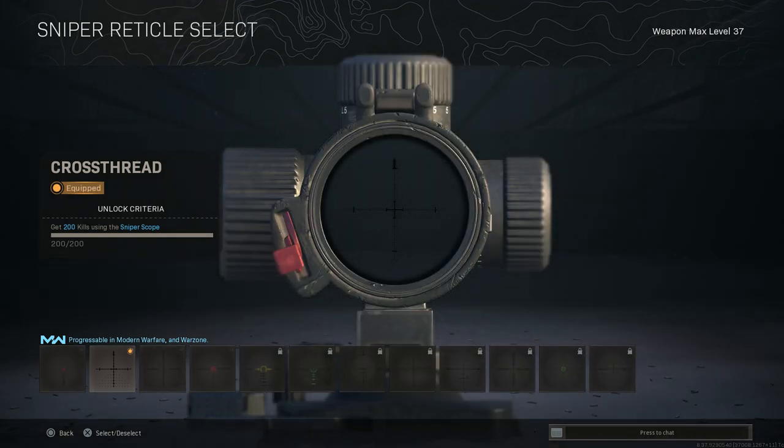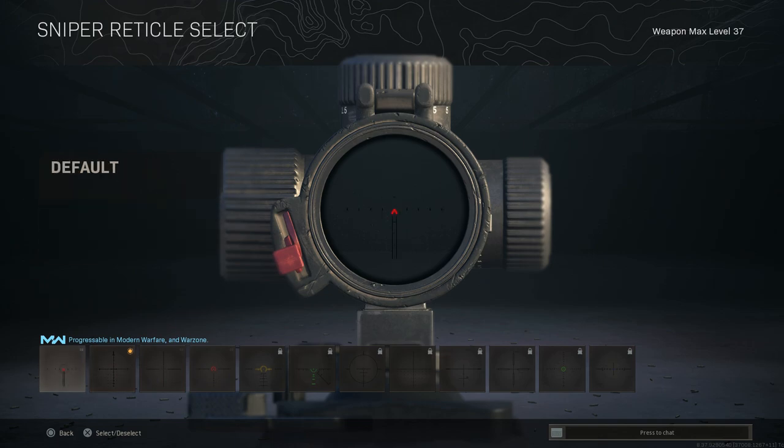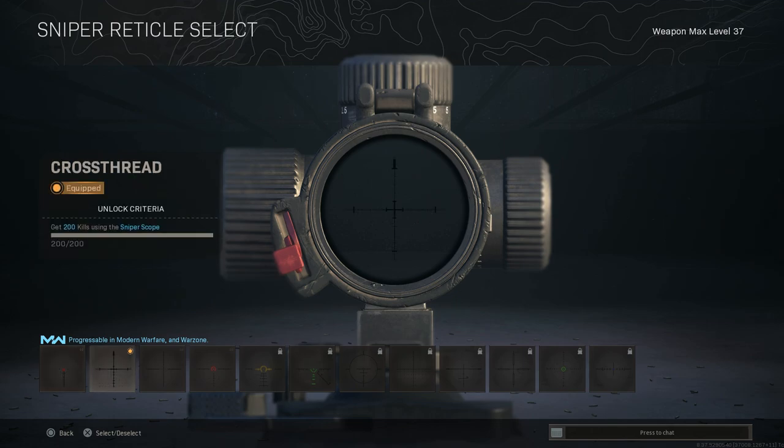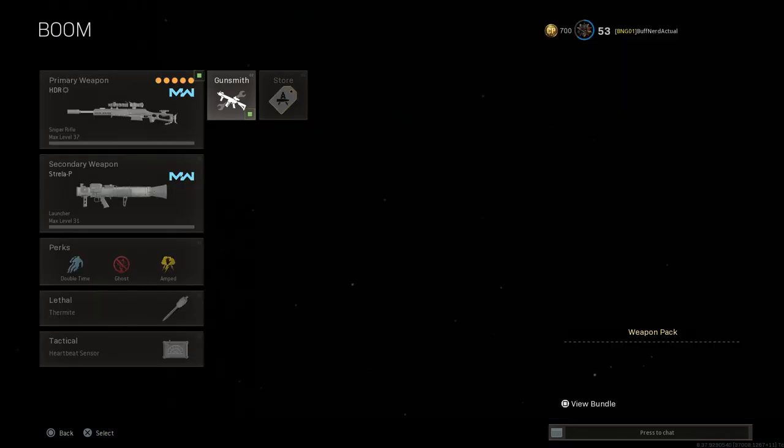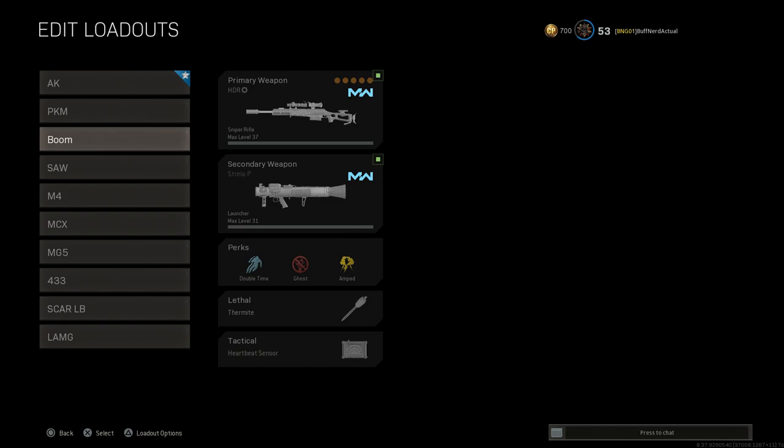One thing — if I customize and go to the reticle, I'm using the second reticle which is the Cross Thread. It just makes it a lot easier to get on target. I really don't like the default reticle; it's very hard for me to get targets with it. But the Cross Thread is very easy to hit headshots with, and it doesn't obscure your visibility of a target. The HDR is very precise; I'd rather run this versus something like the Kar98 or K31. I think the HDR is still the best sniper rifle in the game for range.